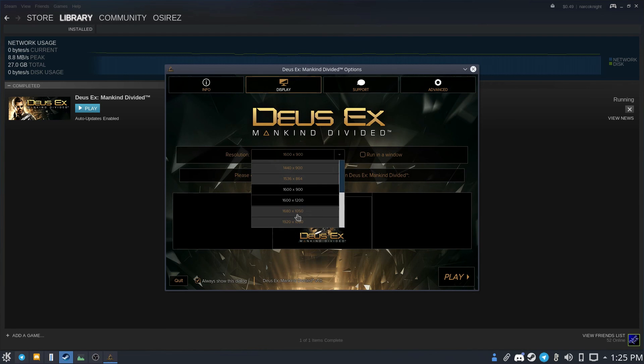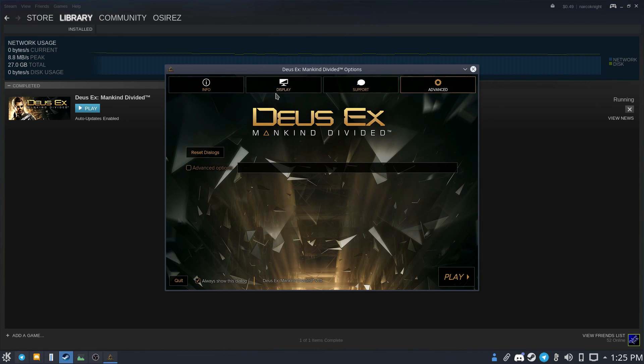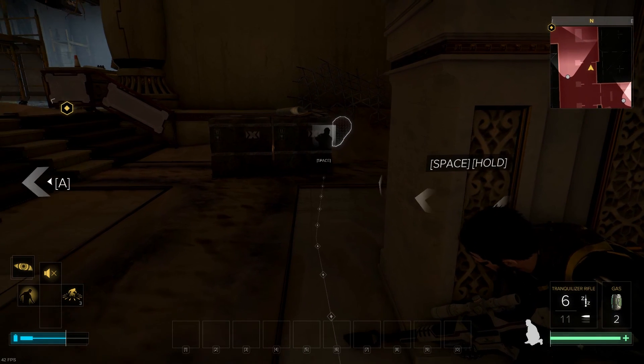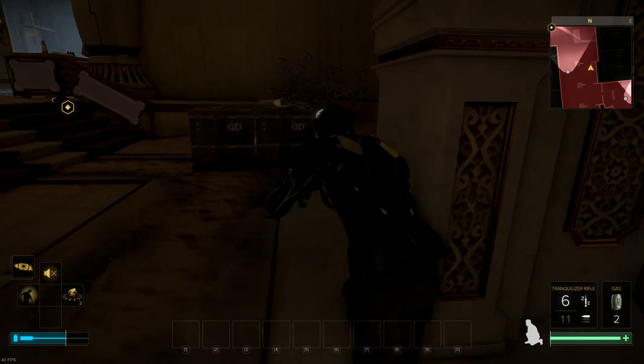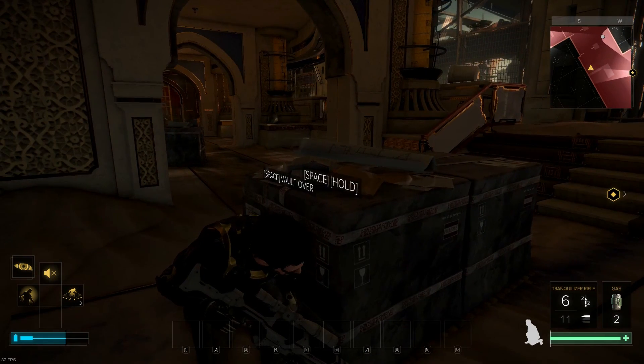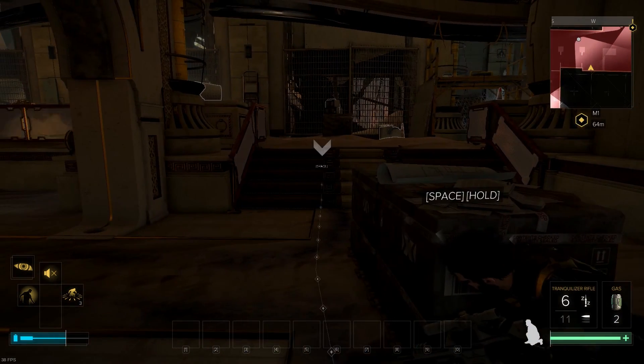I personally had no crashes, no hiccups, nothing. You do get the standard Feral splash screen — I appreciate that they include it, though you can dismiss it if you don't like it. So that's our quick look at Deus Ex Mankind Divided. If you enjoyed the video hit the like button, subscribe for more Linux tech gaming content — this has been Osiris, peace.